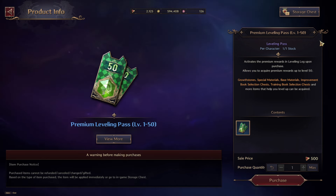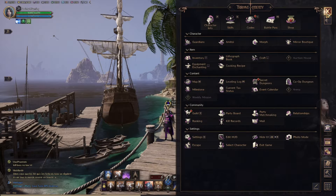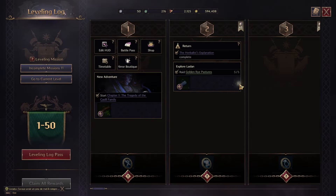You can buy the Premium Leveling Pass for 500 lucent. Let me show you the Leveling Log section of the UI — as you level up you get different rewards here. In the upper part you can see the free rewards, but you'll notice the lower part is locked. Buying the Premium Leveling Pass for 500 lucent is how you unlock that lower section.